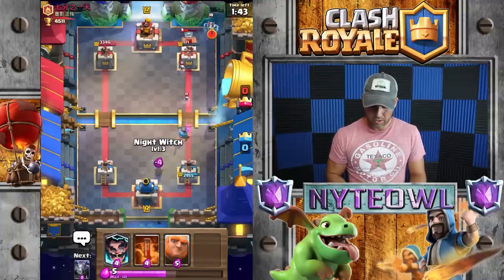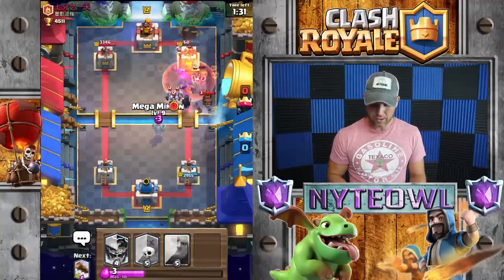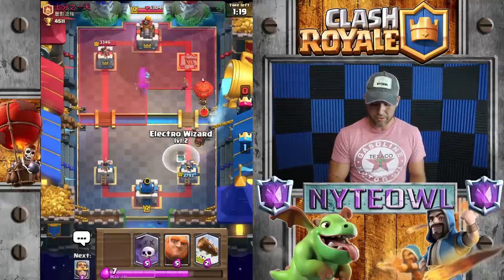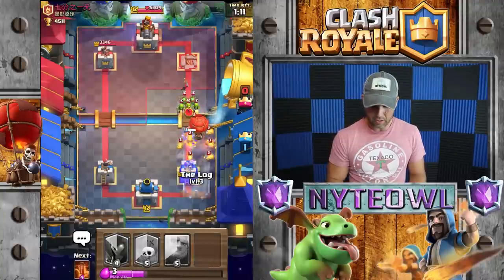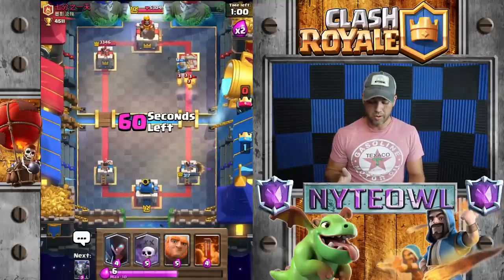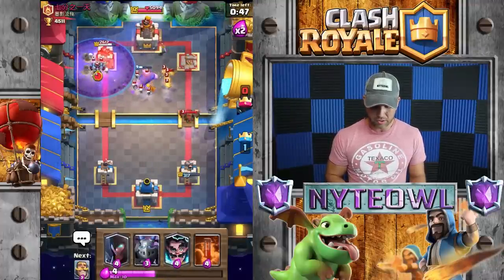Knight witch to take that out and then I'm pretty sure I'm gonna poison here. We'll poison that and then the minions — mega minion should take that out, perfect. Come on — and then we'll just have to deal with that lava hound. Yep, I knew that was coming — okay, so that's a problem. We'll do a knight just to distract all those lava pups. We just gotta take that balloon out so badly. My tower got distracted and decided to focus on the lava pups instead of the balloon, which I hate.